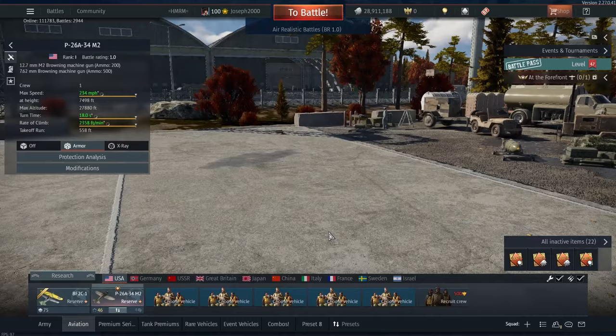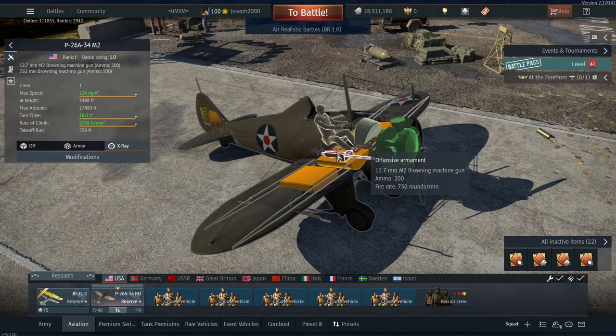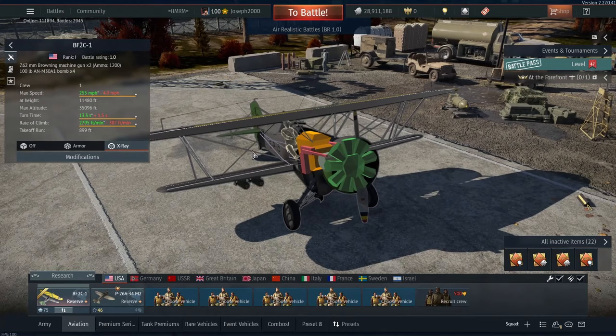In terms of ground RB, I would rather take the P-26A34M2, which is your other reserve aircraft — not just because it's a bit faster, but also because it has a 50-calibre machine gun. Trust me, this 50-cal is amazing in ground RB at 1.0. That said, I don't think the BF2C1 is a bad plane. I think it's very mid in terms of reserves, and I think it was a welcome addition to the game. We definitely needed this.